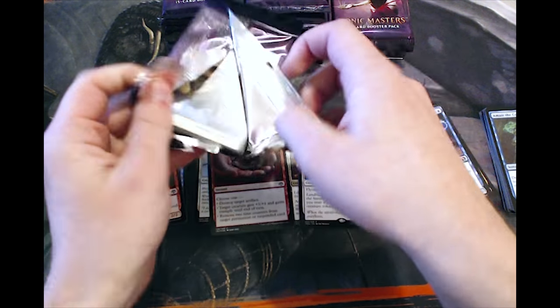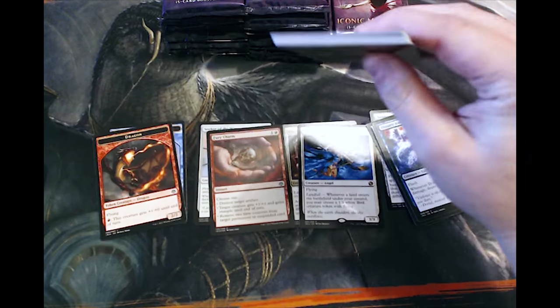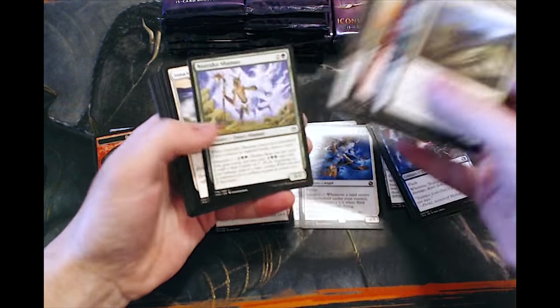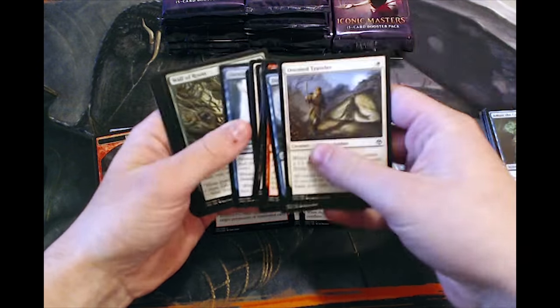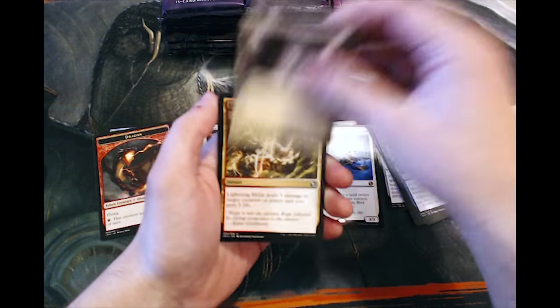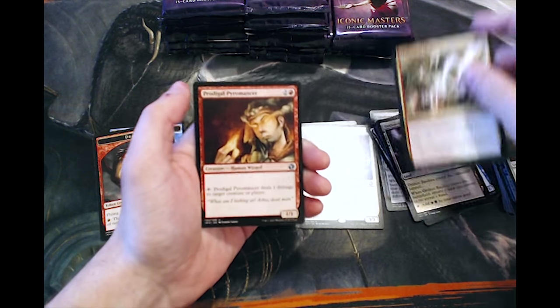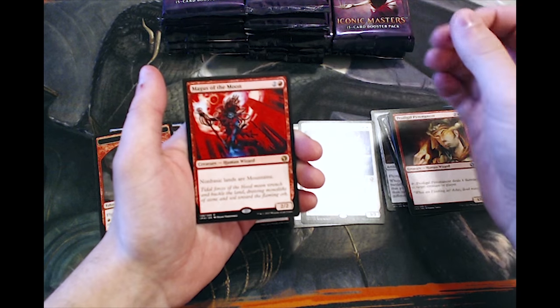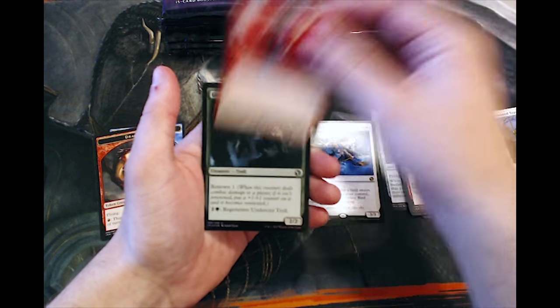Also interesting — what is your favorite Master's set? I think a lot of people are going to say the first Modern Masters set, but outside of that, what's your favorite? Because I really liked Modern Masters 2017. There's a Lightning Helix — that's great — and a Magus of the Moon, that's a pretty decent card. Basically a Blood Moon for creatures.